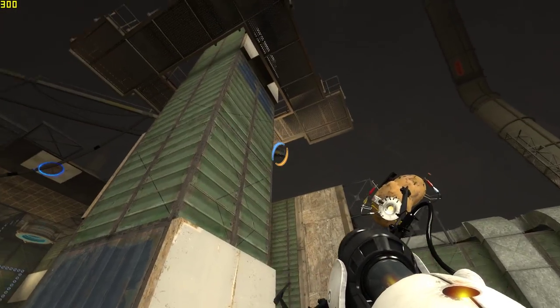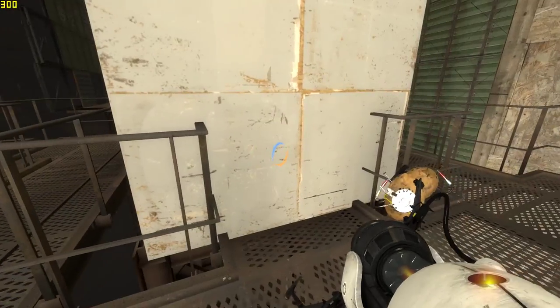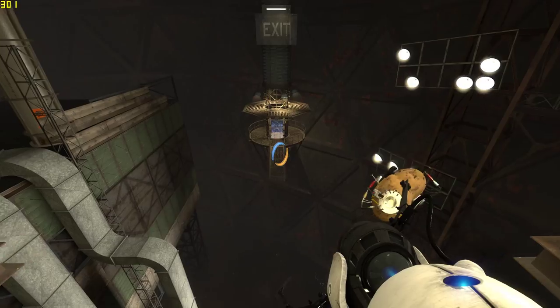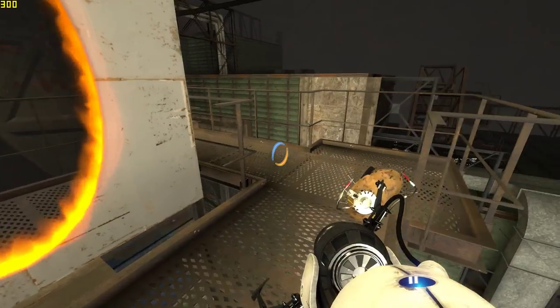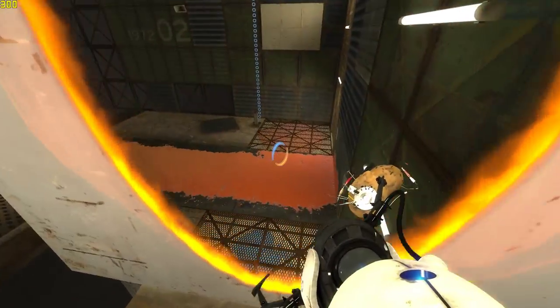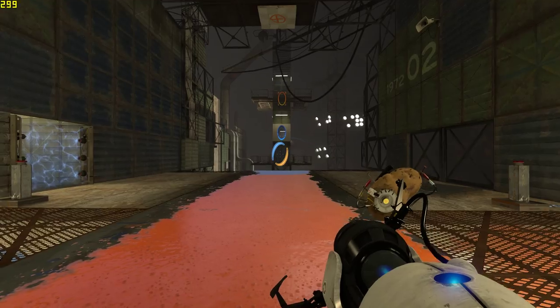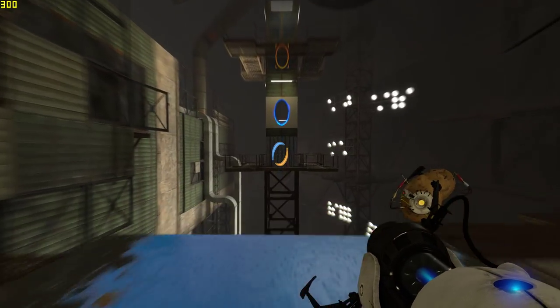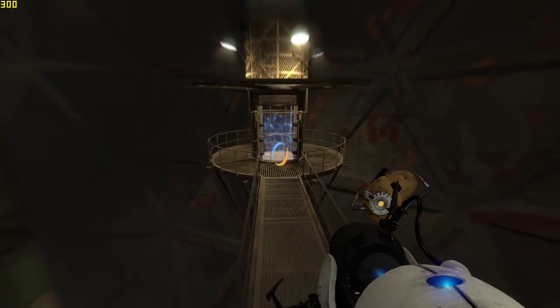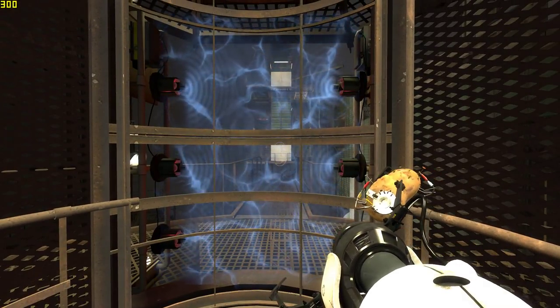Alright, stand right here. Put the portal right there. I like to go up and get to it so I can make sure it's lined up good. And it is. Get back — very important, we're lining this up. Otherwise you can fall to your death.